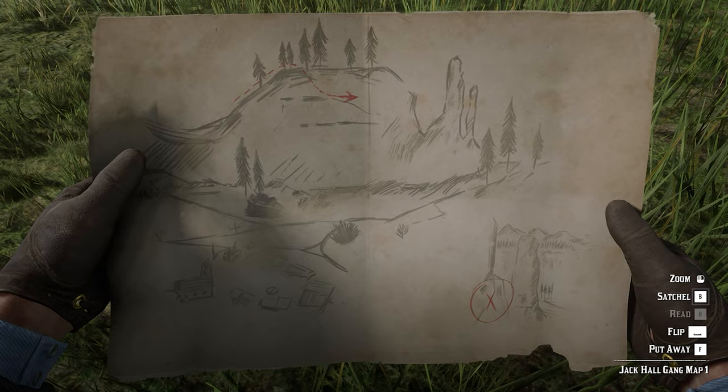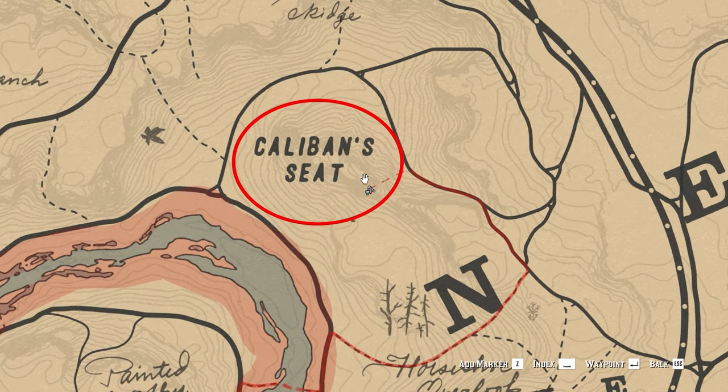Without any more delay, let's jump into the location. The first piece of map is at Caliban's Seat. Do keep watching to see the precise area to locate the map. For those who are new to this game, you can find Caliban's Seat northwest of Horseshoe Overlook on your map.